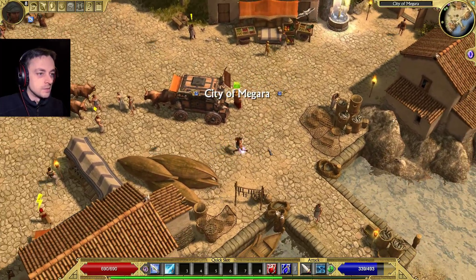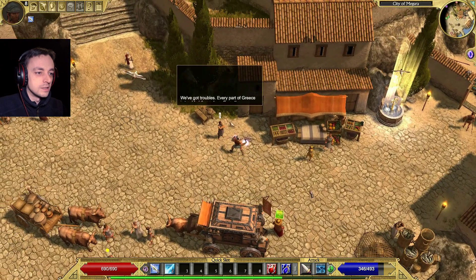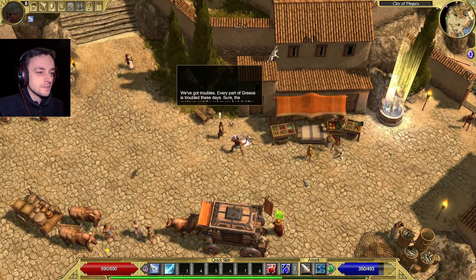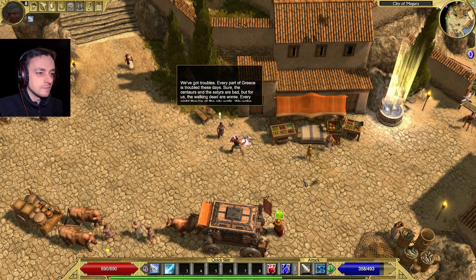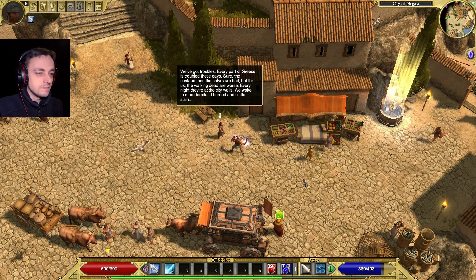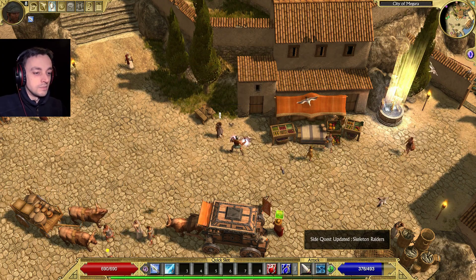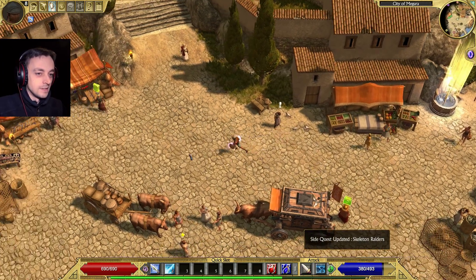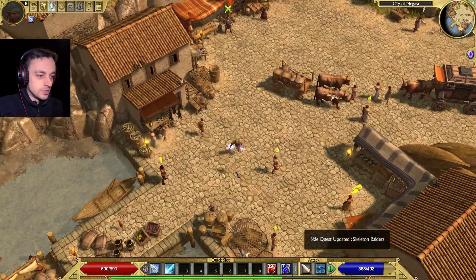So now we are in Megara! Hello there - we've got troubles. Every part of Greece is troubled these days. Sure, the centaurs and the satyrs are bad, but for us, the walking dead are worse. Every night at the city walls we wait to see more farmland burned and cattle slain. I remember this - there's some farmland up there which we need to go to.